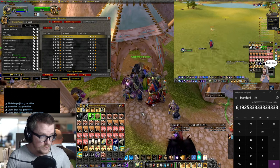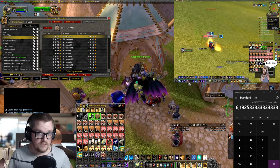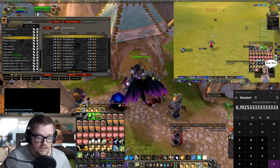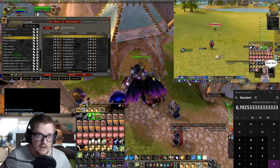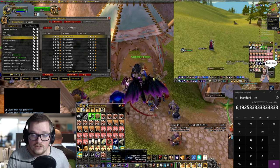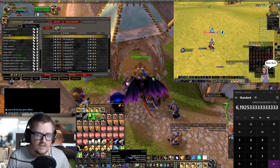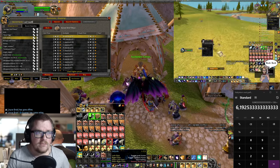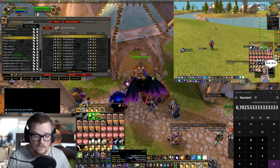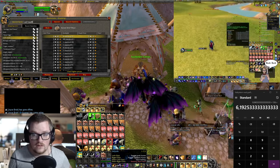I would skip the mountain lions completely because they drop pretty much only gray stuff. With this method, when my bags are full I use my de-junk addon to spam-click and destroy all the grays, because the time it would take to run back and sell or hearthstone just isn't worth it. During that time you can get more by just keep farming and destroying the grays.